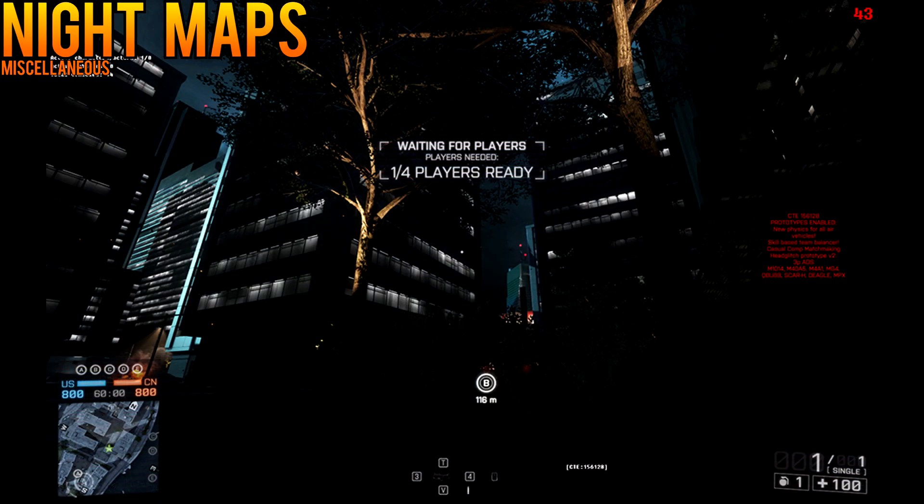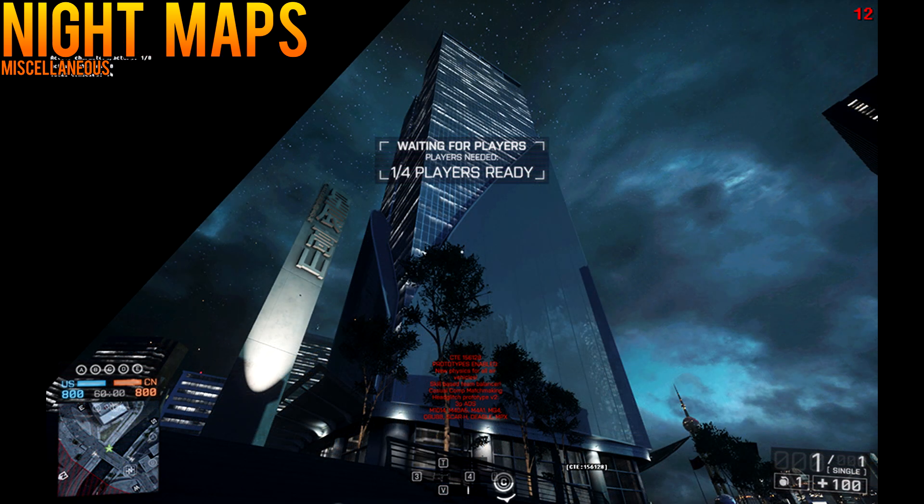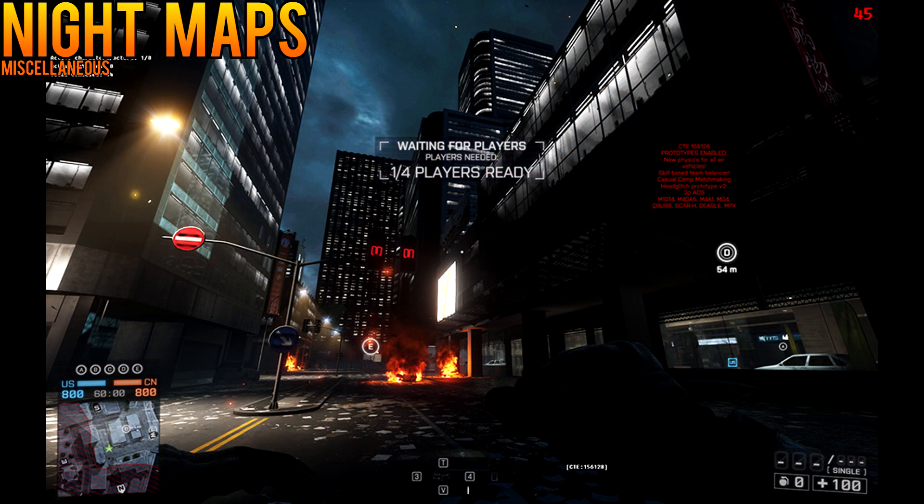Finally, DICE couldn't quite get the night maps into the game this week, so as a consolation prize, Tigger uploaded some wonderful screenshots from the Shanghai night map. As you can see from these screenshots, we're going to get a version of Shanghai that isn't quite pitch black like some folks were hoping for, but it's still pretty dark in a lot of areas. Don't forget, we've also been promised some other goodies, so there are some interesting additions that may yet be coming.